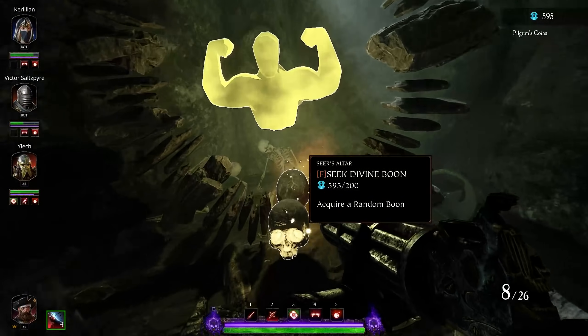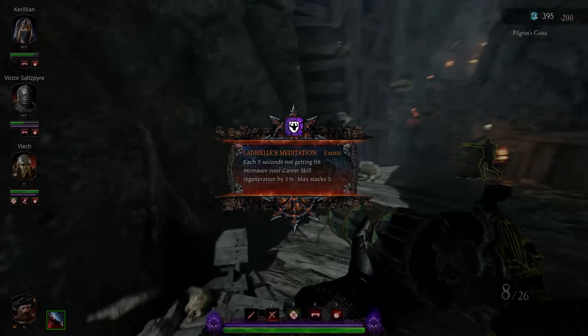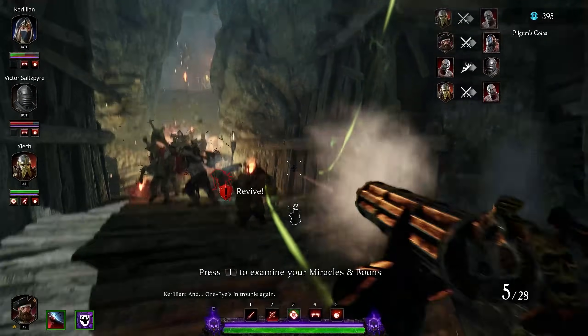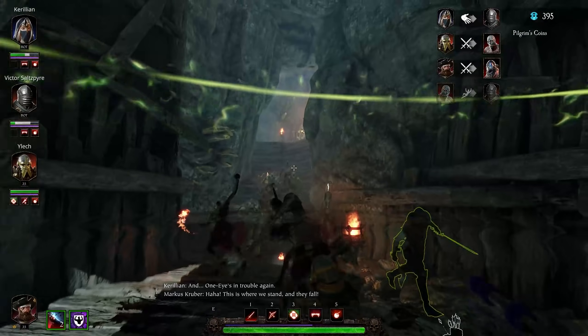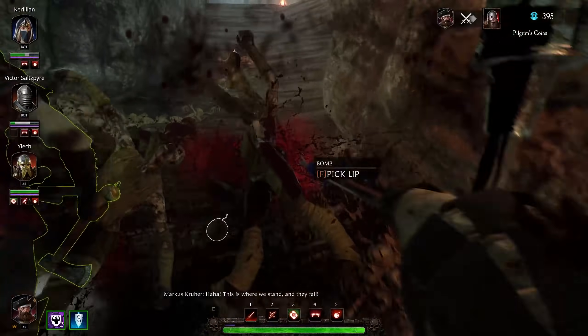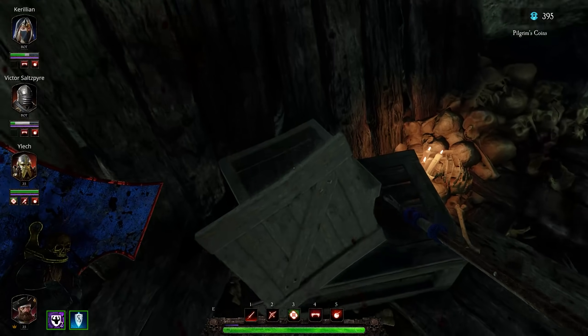There are also other kinds of power-up altars — 'Seek Divine Boon,' for example, gives us a random buff for the remainder of our expedition. So we've got many ways to strengthen ourselves up, so you can be as strong as Samwise Gamgee on his trip to Mordor — that could be you. Eventually you should be able to turn yourself into a beefcake with some red legendary gear.